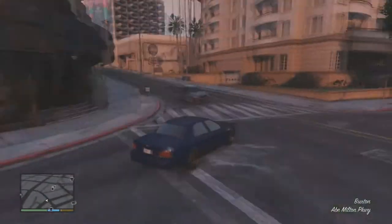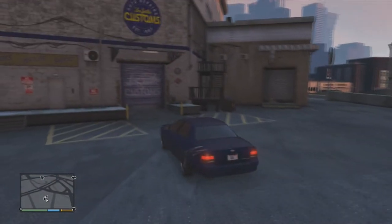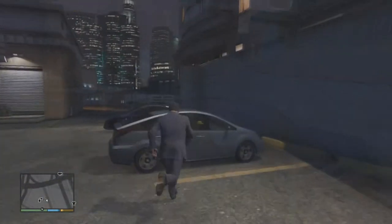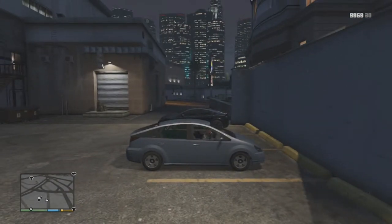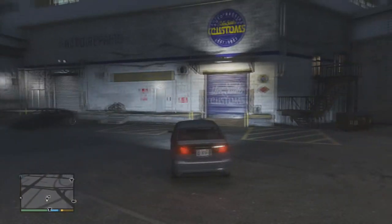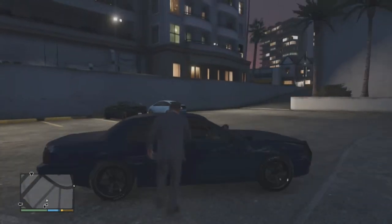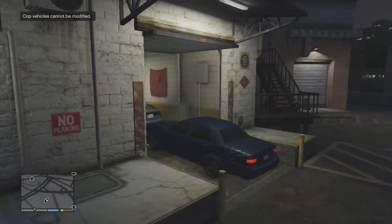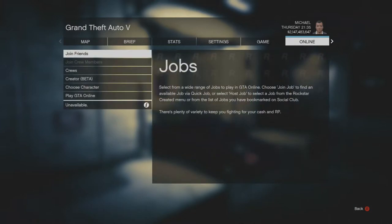Once you've made your way to Los Santos Customs, place the car halfway underneath the door so that the front tires are inside but it doesn't trigger the loading animation. If you have a car like the police car that you can't normally put into Los Santos Customs, grab any other random car, place it inside the customs entrance, then smash the car you're trying to bring in into the back of it so it ends up halfway through. As you can see in the upper left corner it says 'cop cars cannot be modified,' but you are still bringing it into online.